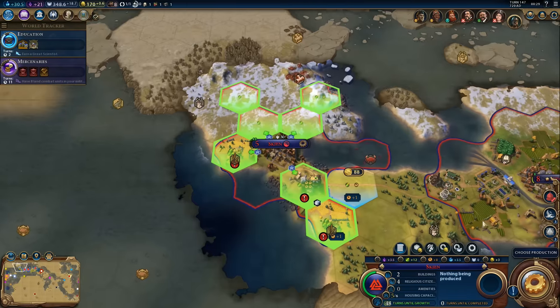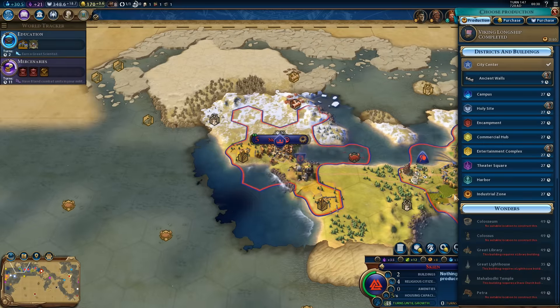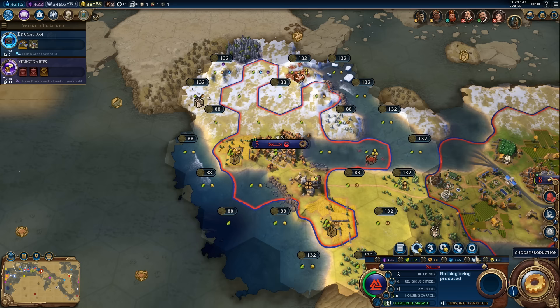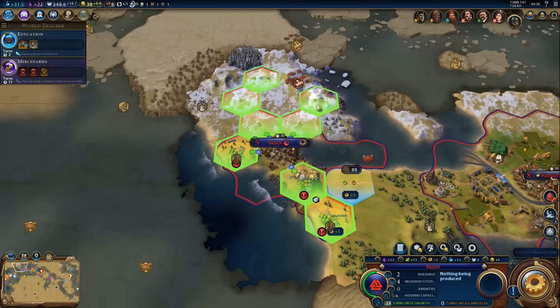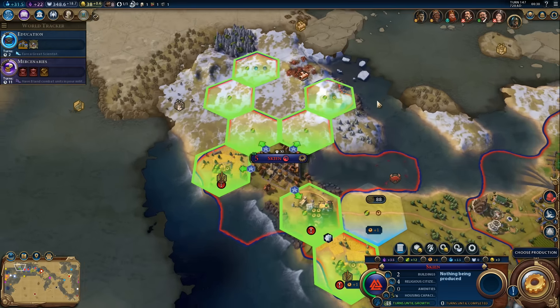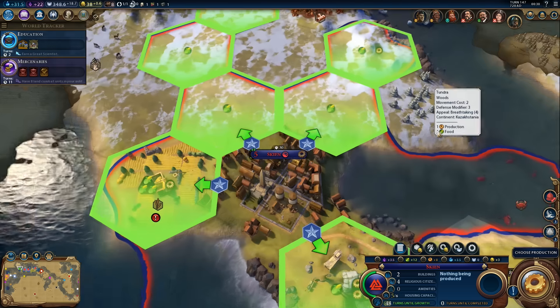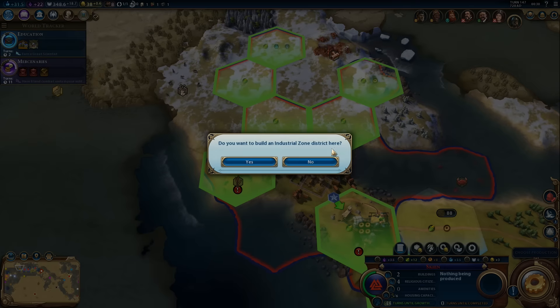We got a few incoming units and now we can get started on that settler while we have the policy active — that was kind of the whole point. For production, I still want that industrial zone. This would be the best location because we'll have two mines. 132 gold is a little rough but we'll do it. Yes, I want to build the industrial zone there. I don't see any other tile that would have two adjacent mines in the future.